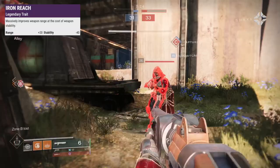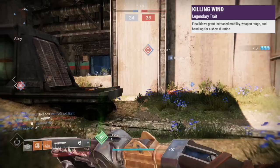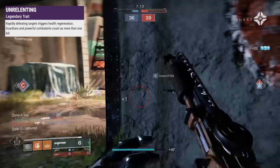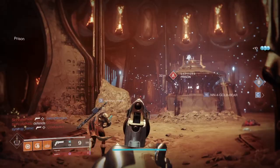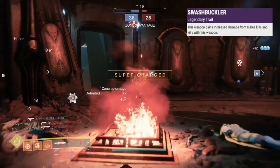In the last slot, Iron Reach adds 20 range for taking 30 stability. Killing Wind boosts movement speed, range, and handling after kills. Unrelenting starts health regen for rapid kills, and yellow bars and Guardians count for more than one. Vorpal hits bosses, vehicles, and Guardians harder. Demolitionist charges grenade energy for kills and reloads when you use an ability.